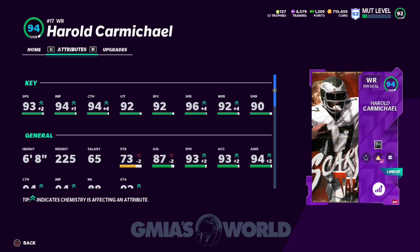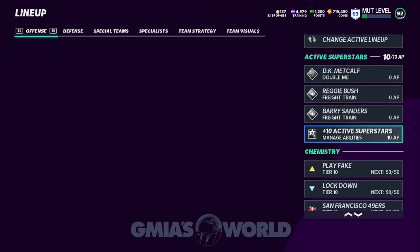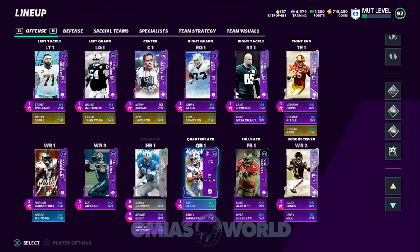Here he goes right now: 93 speed, 93 acceleration, he's six-foot-eight, 92 medium route run, 92 short route run, 96 and a 90 deep route run. So we'll figure out how to utilize him. I wanted to try him out before I went to a Scary Terry, just to give us something new and figure out if it's even worth it to go this route. So that's where we are right now.